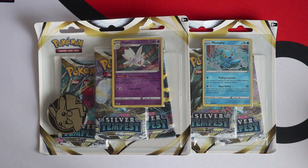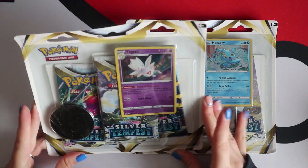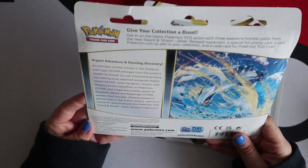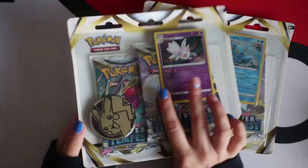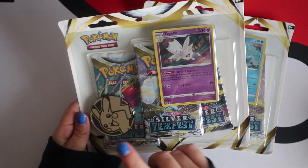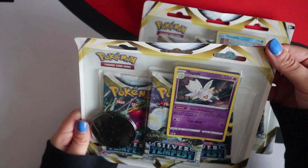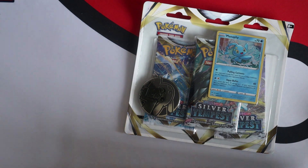Hello everyone. In this video I'm gonna be opening the Pokemon Sword and Shield Silver Tempest three-pack blisters. In these you get - it doesn't actually say on the back, but it's pretty obvious - three packs, a jumbo coin, and a promo. I've been opening these three-packs for quite a long time now.